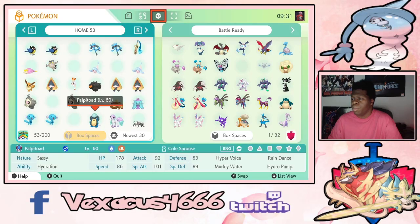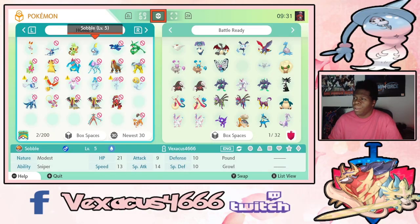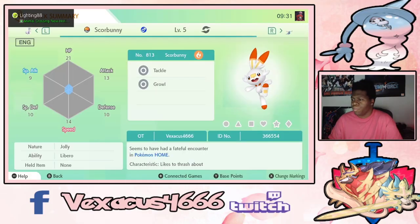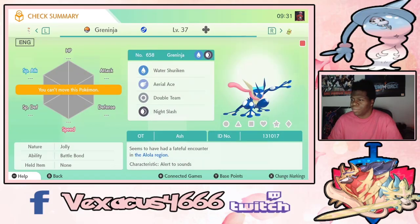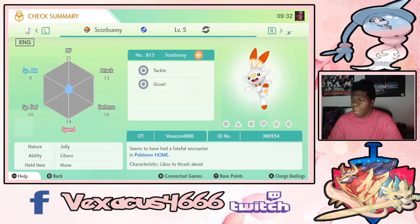They're in those boxes there — oh, they're all in different spots. Look at that — Pokémon HOME's got my name on it, vexdex4666, that's me. And they've got their abilities: Grassy Surge, Sniper, and — I'm gonna say it wrong — Libero. It's basically the ability that your starter has, so yeah, that's cool.